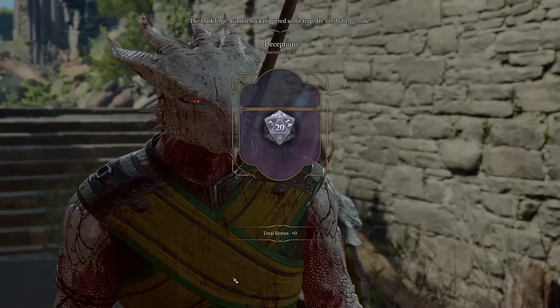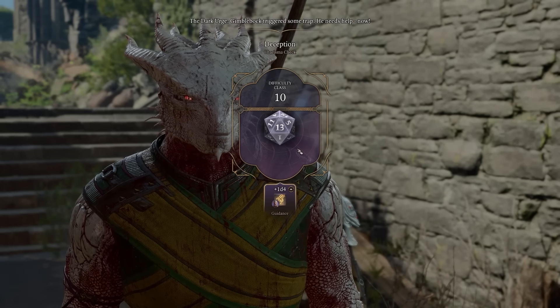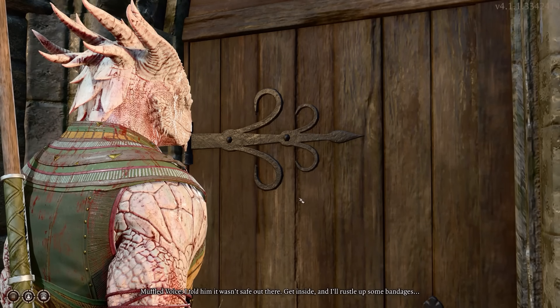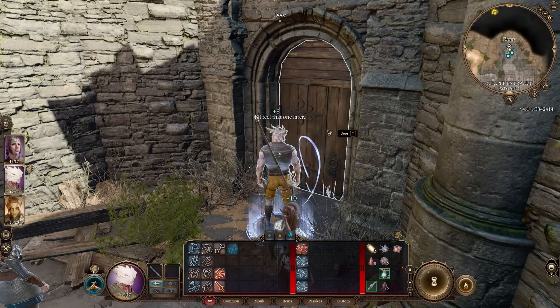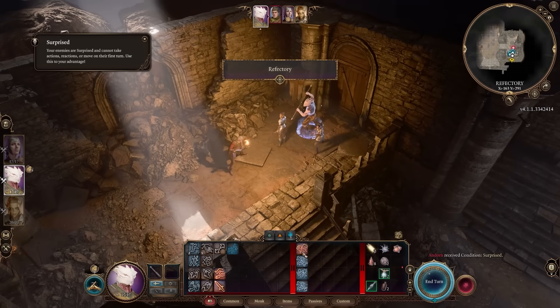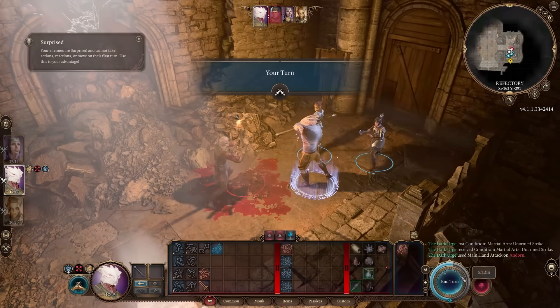Monks are martial artists who are really good at deflecting missiles — they can even shoot them back at enemies. They get to attack several times in one turn right from level one, increasing at higher levels. One of the biggest Monk features is Ki, represented in BG3 through Ki points that recharge on a short or long rest. Monks can use Ki points to power abilities such as Flurry of Blows, which lets them make two unarmed strikes as a bonus action after taking the attack action — this was very powerful in the early parts of Act 1.